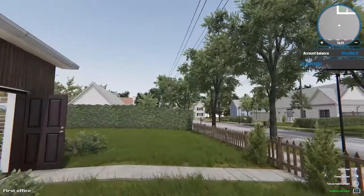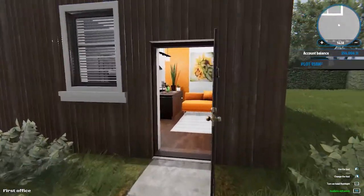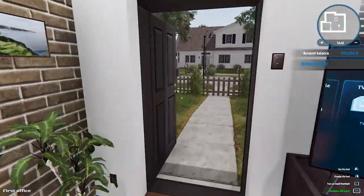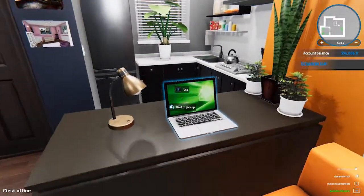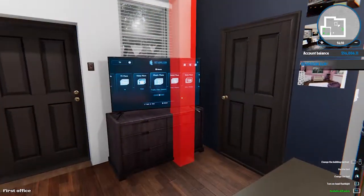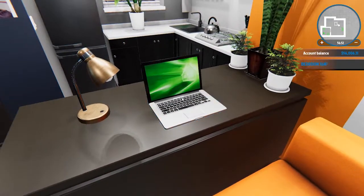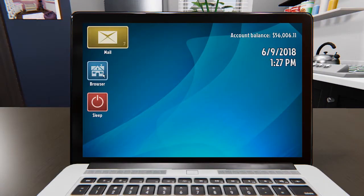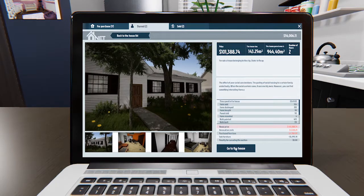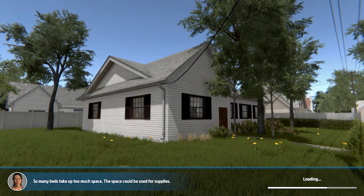We are going to continue where we left off last episode, which was at our new house — going to be our new office. We're eventually going to sell this one and move to the new one. I want to take you back over to the place that we bought. We had lots of money and it was a pretty big investment — 101 thousand dollars.